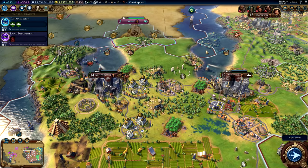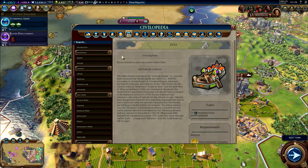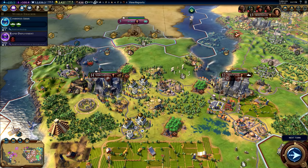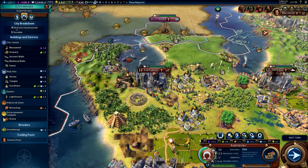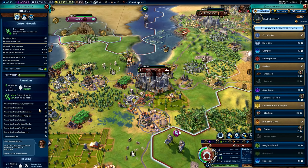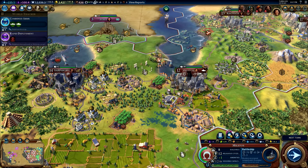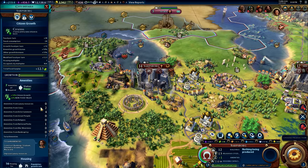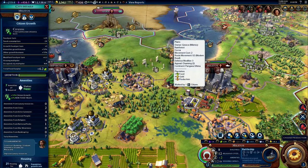Tip number two: buildings that provide an area of effect bonus — for example the zoo — give one amenity from entertainment and extend this to each city center within six tiles. Here the zoo from Militos is within six tiles of a neighboring city, so that city gets the amenity bonus too. After finishing a zoo in the neighboring city, both cities' amenities increased to four. So zoos and all other buildings that provide an area of effect stack with each other.